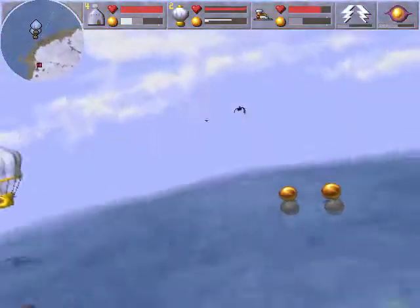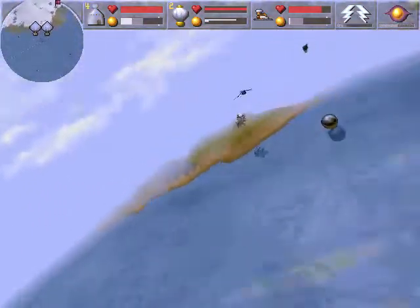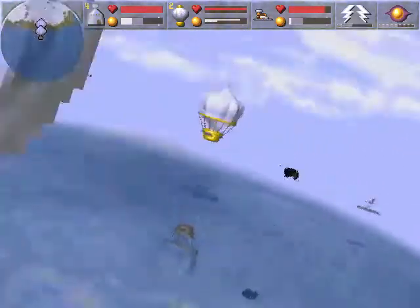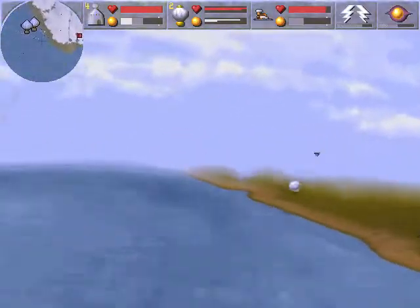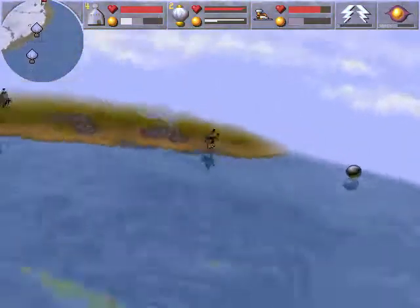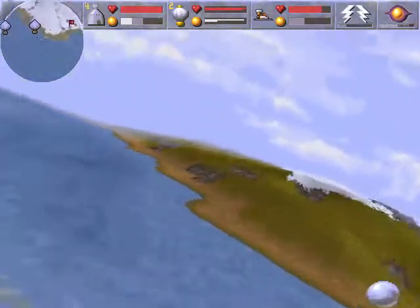I don't have much mana to cast my lightning right now. Just go ahead and get some little zips — little zippy zaps. I'll get you with my little zippy zaps.